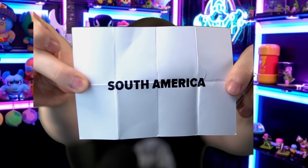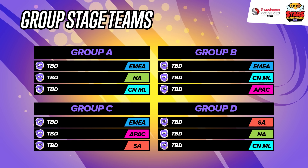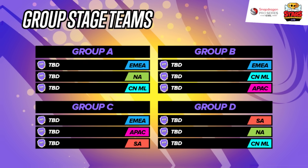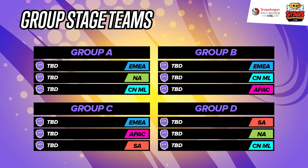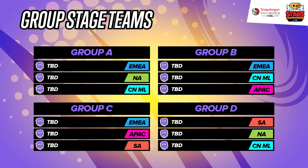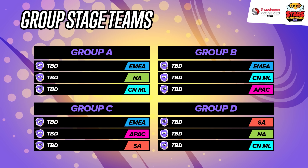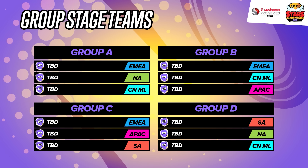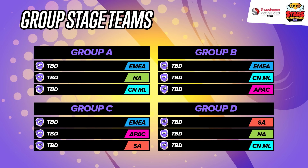There can only be three regions for group D, and those are South America, North America, and Chinese mainland. To recap all the groups: Group A has EMEA, North America, and Chinese mainland. Group B has EMEA, Chinese mainland, and APAC. Group C has EMEA, APAC, and South America. And group D has North America, Chinese mainland, and South America.